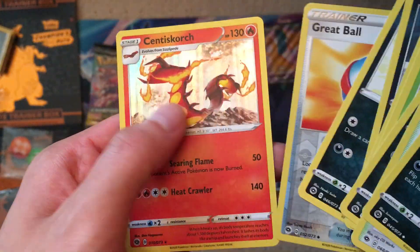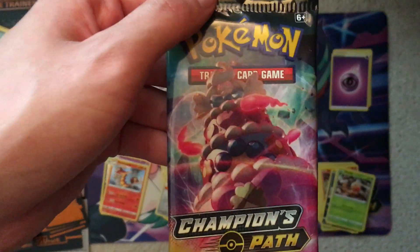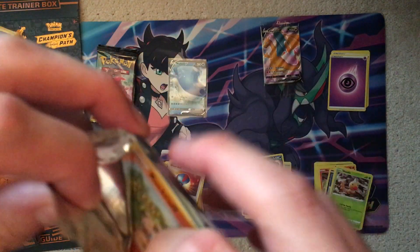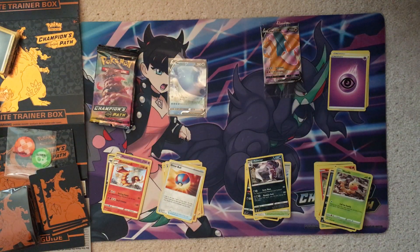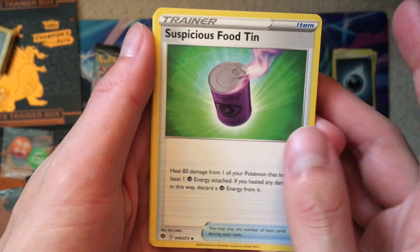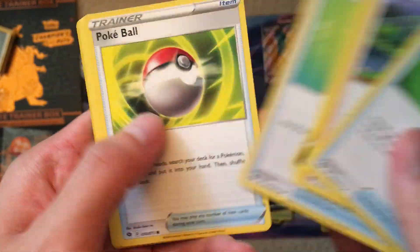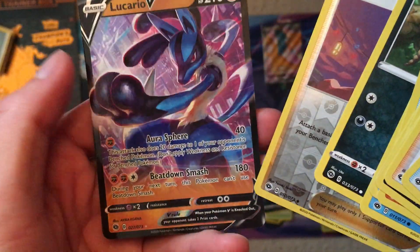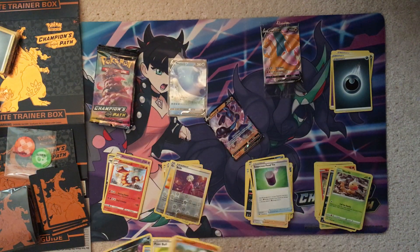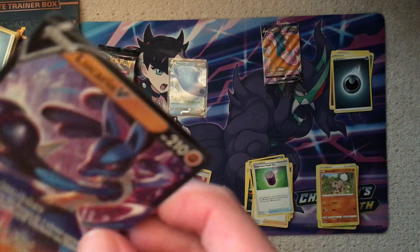Got a Reverse Great Ball and a Centiskorch. Then pack six — Alcremie, one of my favorite Pokémon from Sword Shield. I used it in my party for that game. In Sword Shield, I actually made a party of nine Pokémon just to combat the over-leveling and make it a bit harder — it didn't really work, but Alcremie was in my party pretty much the whole time. Also got a Lucario V — cool art, I like he's in front of a city. Maybe that'll be like a sequel to the Detective Pikachu movie, featuring Lucario in Rhyme City.